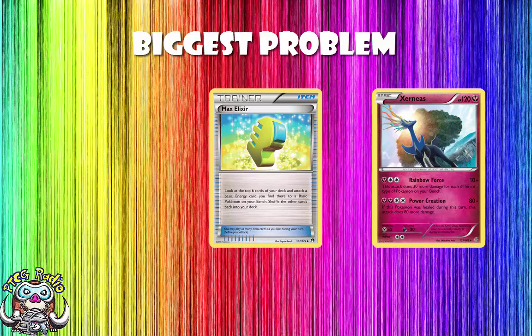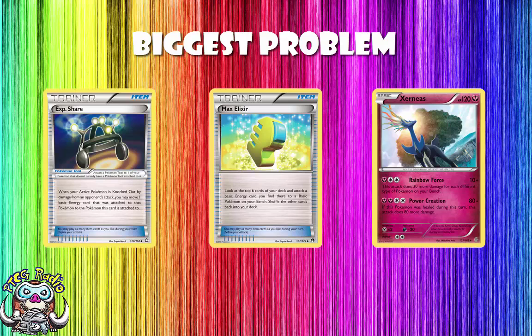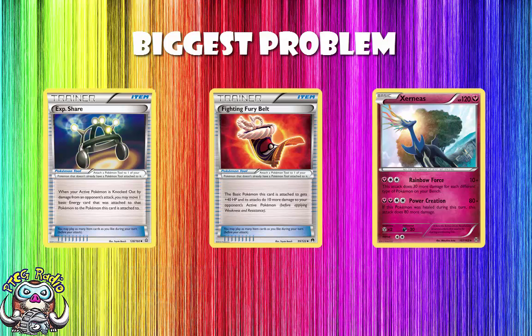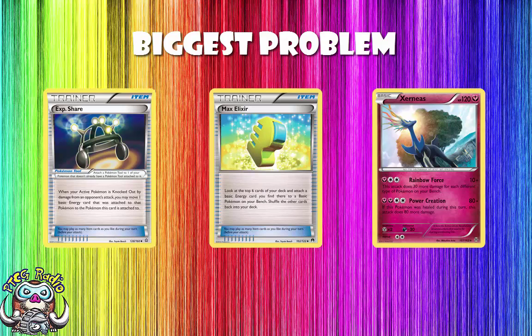What I prefer far more — and it's not an early game solution, it's a mid to late game solution — I like EXP Share. With both Xerosic and Startling Megaphone rotating out of the Standard format, that means when your Xerneas gets KO'd, your Xerneas on the bench with an EXP Share gets the Rainbow Energy. This does mean you have to not play Fighting Fury Belt on that Xerneas — which would put its HP up to 160 and do 10 more damage — but I think EXP Share is slightly better here. I just don't think you can afford to play as many energy as you need to hit Max Elixir often enough.